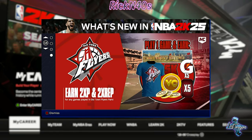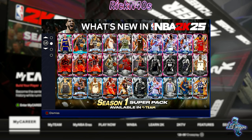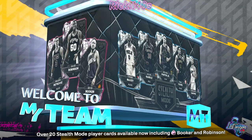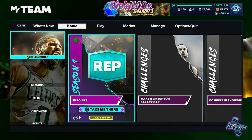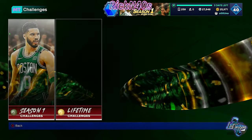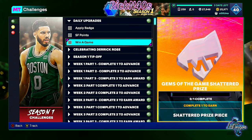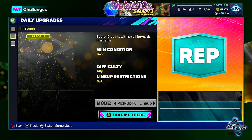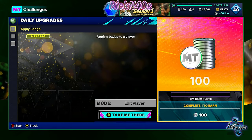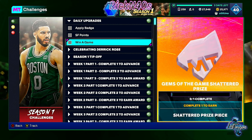Try to get to level 40 before season one's over — it's only a few days left. These season one super packs are available right now. Today's daily objectives should be easy: win a game, score 10 points with a small forward, apply a badge to a player. That gets you two Gems of the Game shattered prizes.